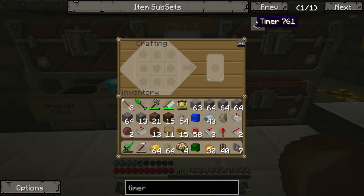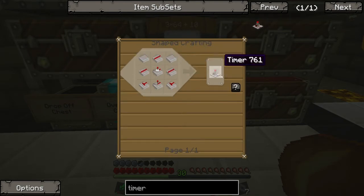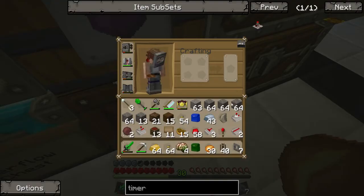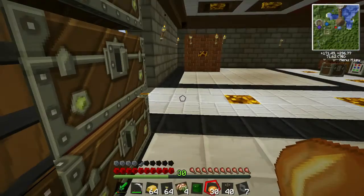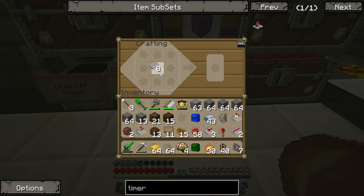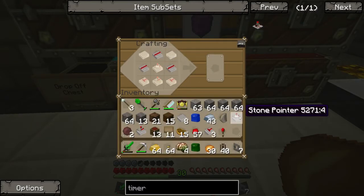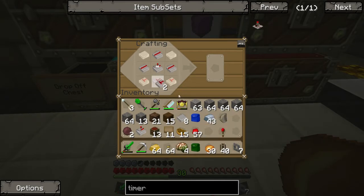Something else we're gonna need is a timer. I've gone ahead and already made all the components for it — well, almost. I still gotta make one more of these. Now I think I've made all the components. It just takes a while to make them all, so there's really no point of doing it on the video — I think you guys can figure out how to make it. So there's a timer. That's gonna run the filter, which I still have to make.